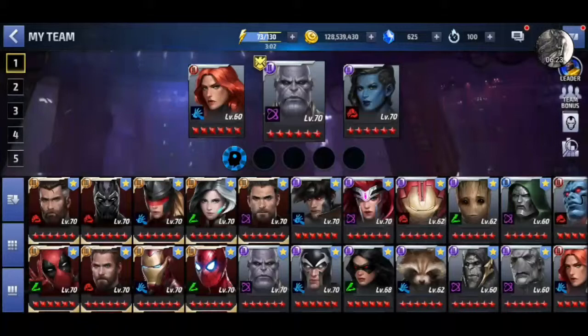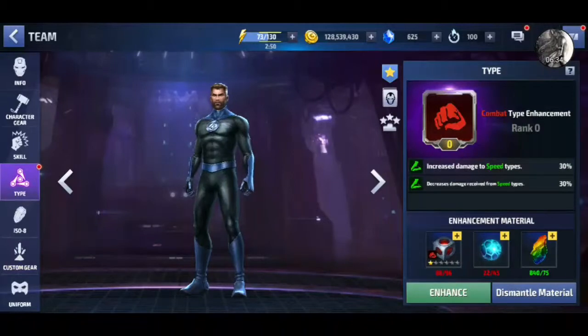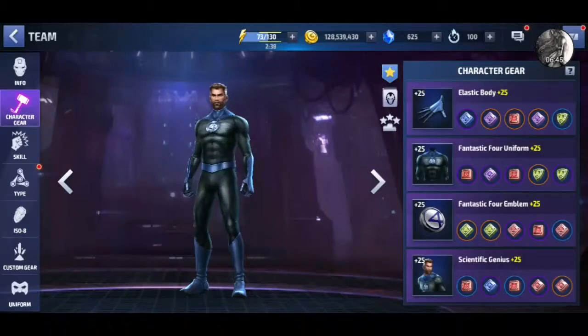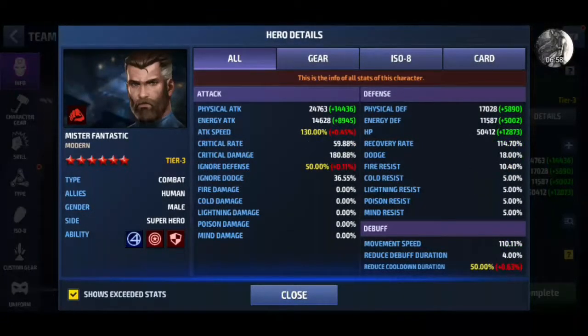So this is my build for Urus. I have him on CTP of Energy — good stats. This one we need to enhance. I have Power of Anger Hulk. He has no uniform yet as of this video. When you build Urus, you must check the character details which are missing. I already maxed attack speed, so only this you need to max.